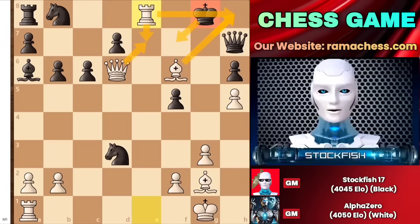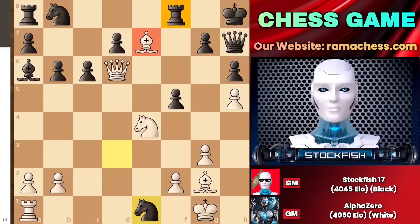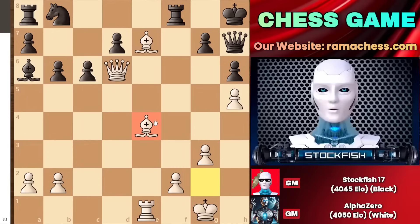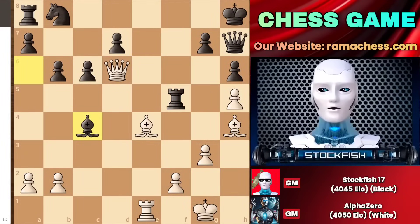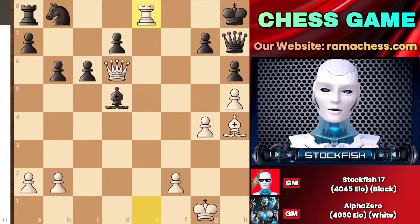Going back to the position, the rook cannot be saved. Therefore, I just captured the rook on the e1 square. Still, AlphaZero didn't capture the rook. We have some captures on the board, and bishop takes e4 to attack the queen. Now we have rook to f5, and a few moves later we have g4, followed by rook to d5 to attack the queen because my queen is also under attack. We have capture, recapture, and rook to e8 check, followed by bishop to g3.